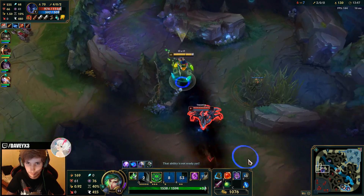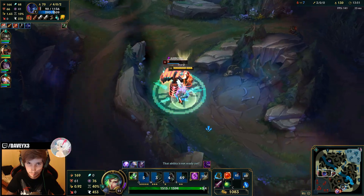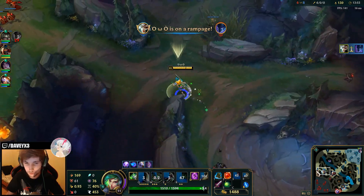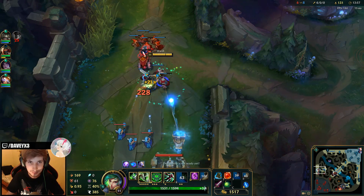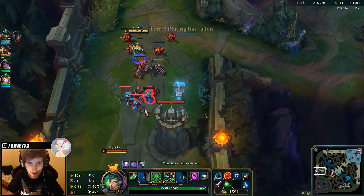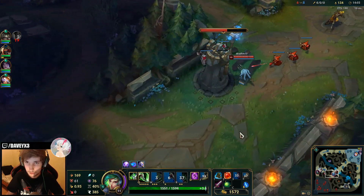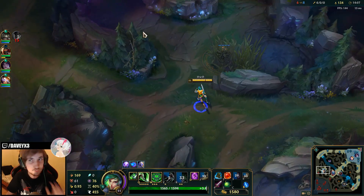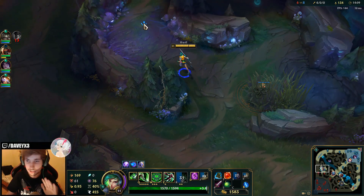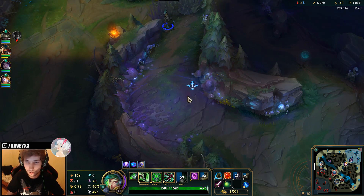You cannot escape either — yeah, I got her. 400 gold just like that, no problem. This is looking pretty good so far. I have control over everything — Akali is no issue, Nocturne is no issue, Fizz — I can kill anybody right now. I have full control of the whole map.